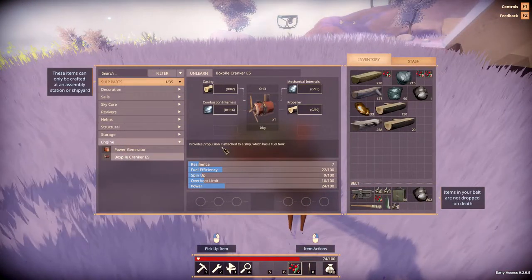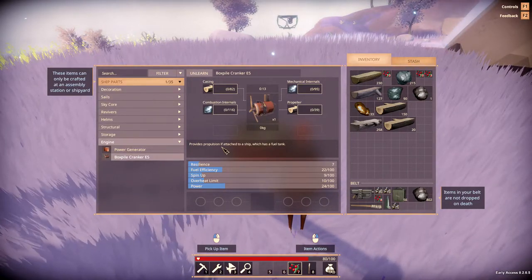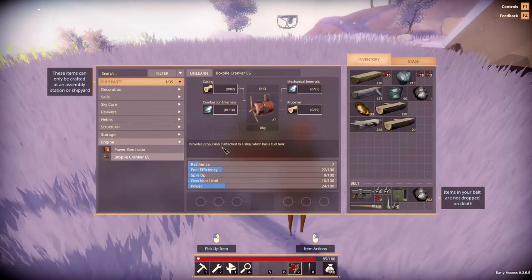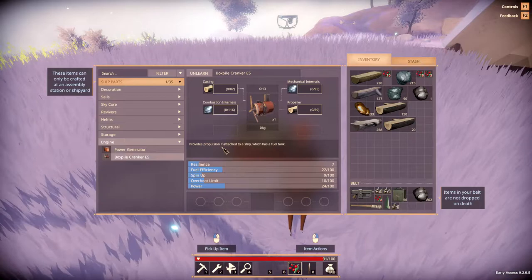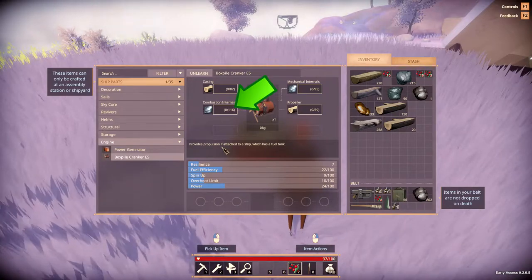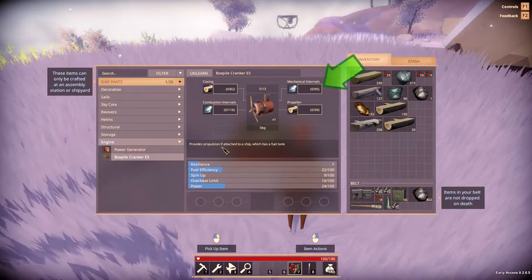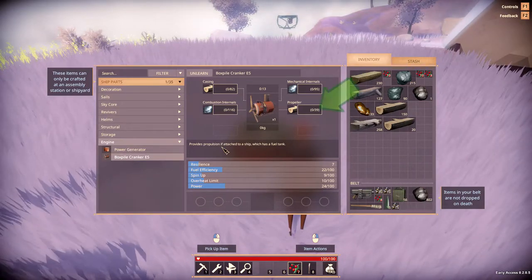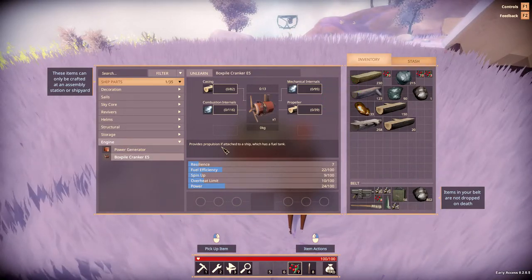There are four parts to an engine, and the materials you use are also going to affect the overall effectiveness. The casing is the hit points of the engine — once the casing's hit points are depleted that engine will fall off the ship, so generally you want a strong but relatively light material like iron or nickel. For combustion internals you get the biggest benefit from heat resistant metals like nickel, iron, or titanium. Mechanical internals also receive the largest percentage boost from nickel, iron, or titanium. The propeller should be crafted using a relatively strong material — if using metal, steel, aluminum, or copper are good.